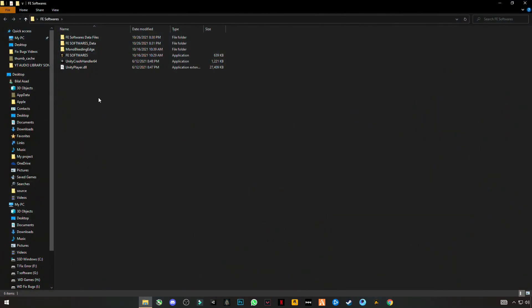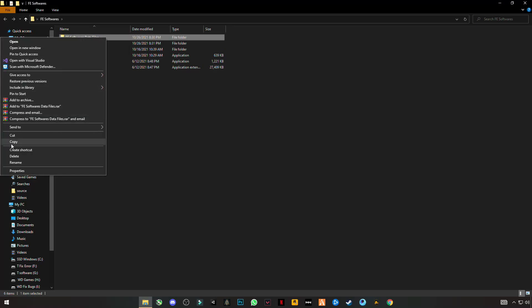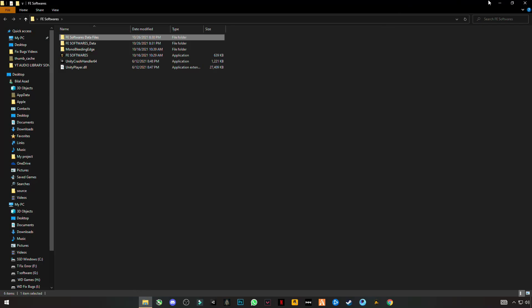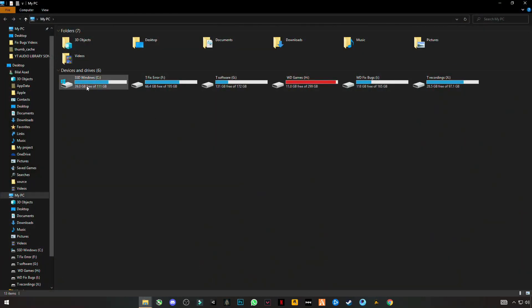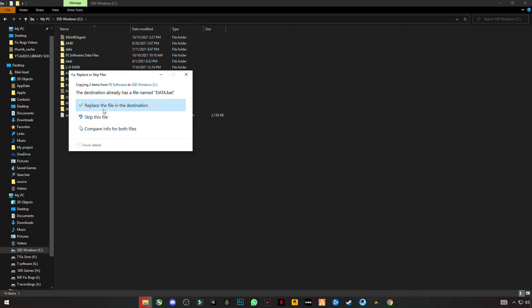Open the folder and on the top you will see FE software data files. Right click on it and copy this folder. Minimize, open My PC, go to C drive, right click and paste this file in C drive.